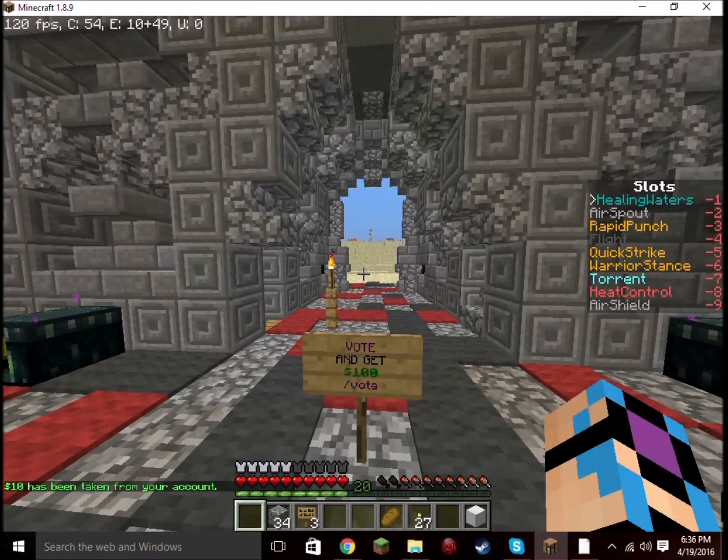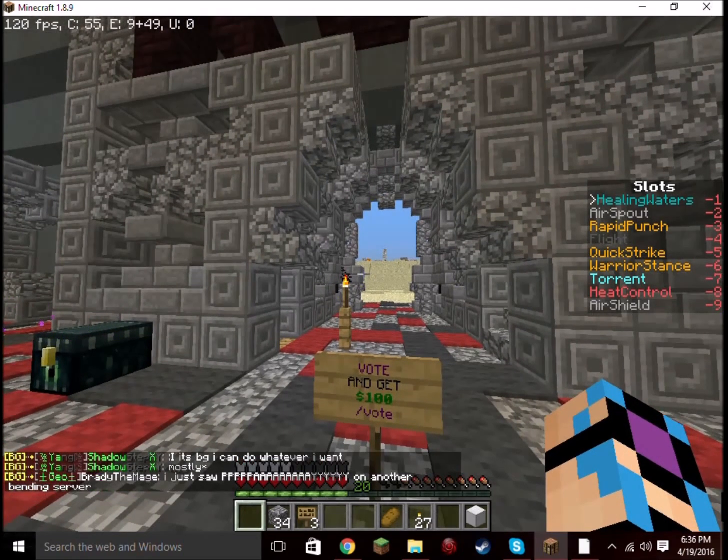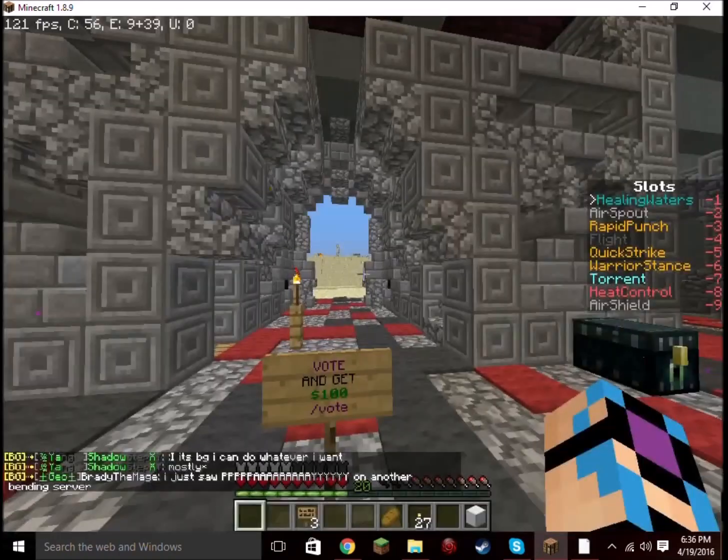If you vote every single day you get $100 in survival. You can also vote in Battleground but it doesn't really give you the $100 for survival. So do this every single day that you play — it really can help you out.